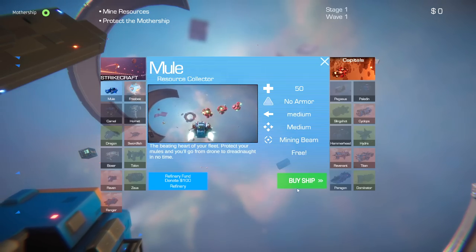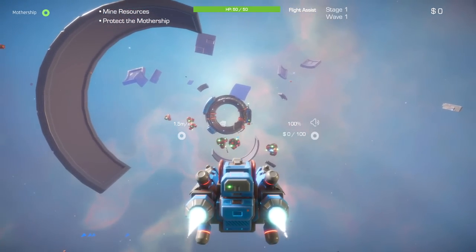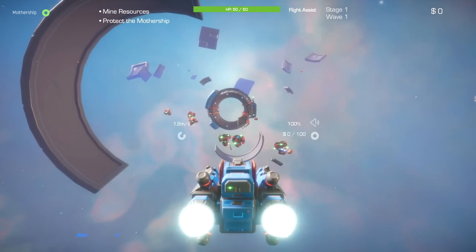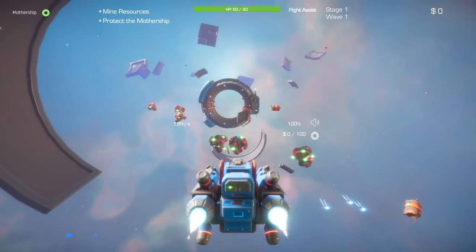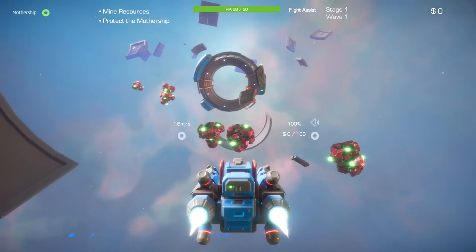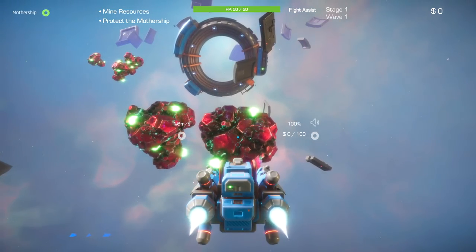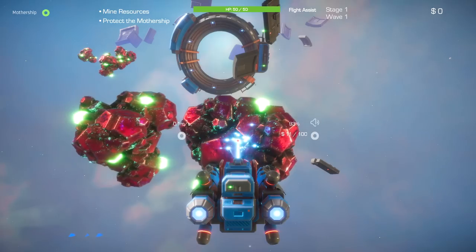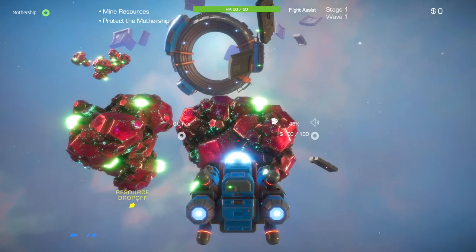I can also take control of ships — like a mule right here, which is a mining ship. I could fly this over to one of these rocks. The flight model in this game needs a lot of work. It is not super satisfying to fly the smaller ships. The bigger ships mostly work okay — everything from frigate and larger controls all right. But for the smaller ships I just couldn't get them feeling good, which ultimately meant I had to use auto-target a lot of the time, and that's not why I play a flight game.